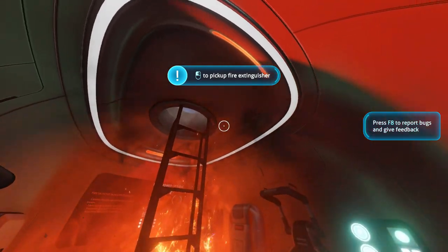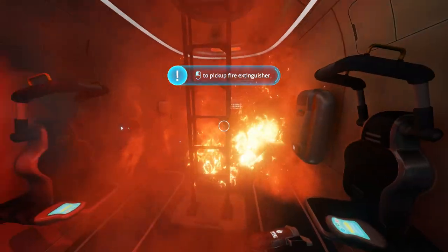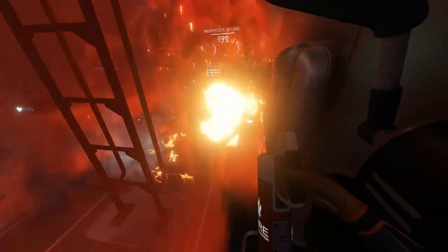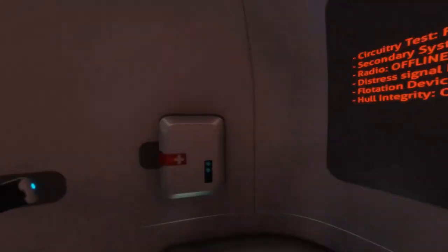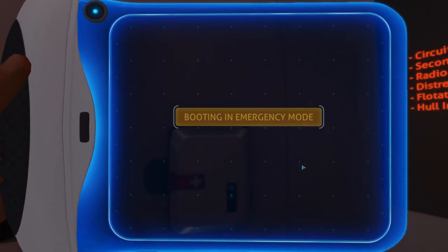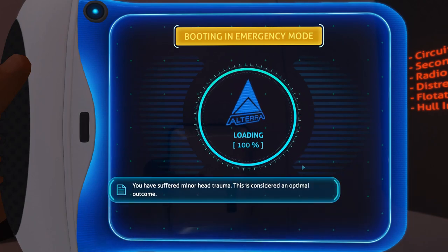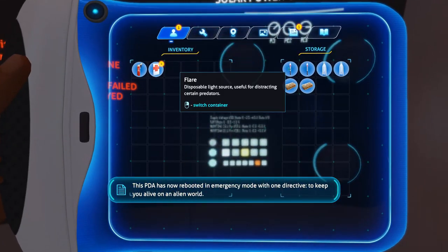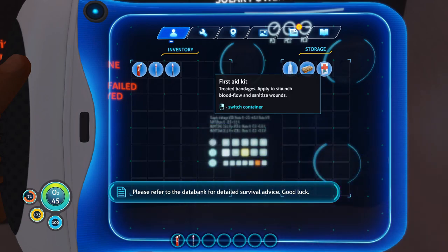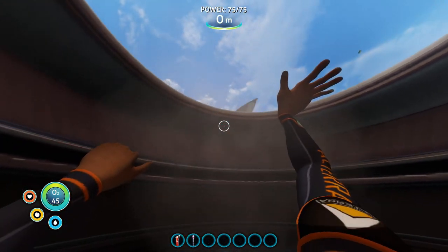Something I was always surprised by in Subnautica is the fact that it has smoke pooling graphics, despite the fact that it all takes place underwater. The PDA in this game strikes pretty much a perfect balance between actual useful tutorial, dystopian future, and hilarious snarky companion. 'You have suffered minor head trauma. This is considered an optimal outcome.' Case in point. The PDA has now rebooted in emergency mode with one directive: to keep you alive on an alien world.